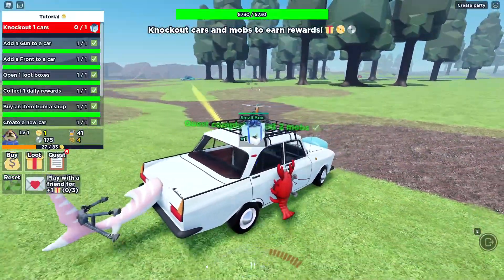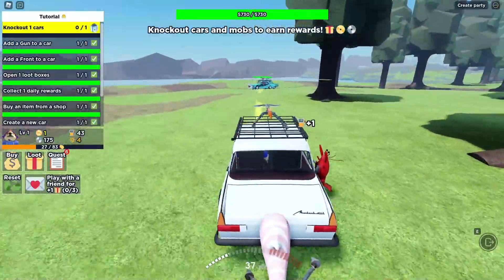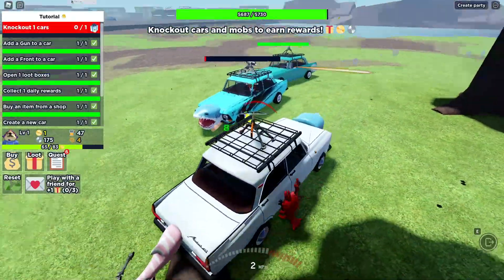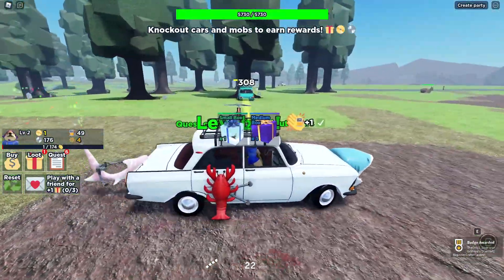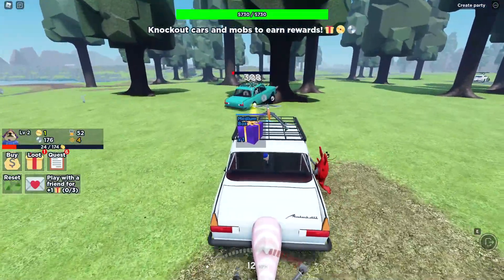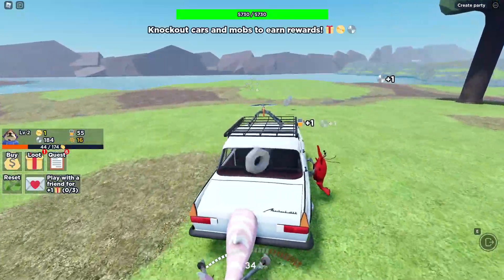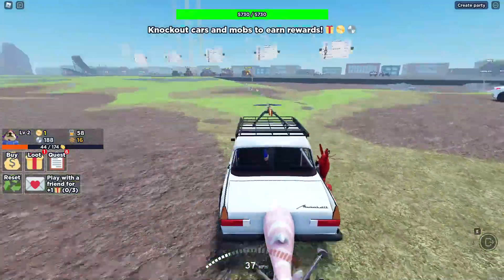The next thing is to knock out a car. There's a car right over here that it wants us to attack. They're coming after us — let's see if we can take them out. We seem to be doing pretty good. That's one car gone. And then we've got one more car — it's kind of stuck on the tree, so this should be pretty easy. And there we go, two cars taken out. Now let's head back to the garage area and see if we can add some more customizations.